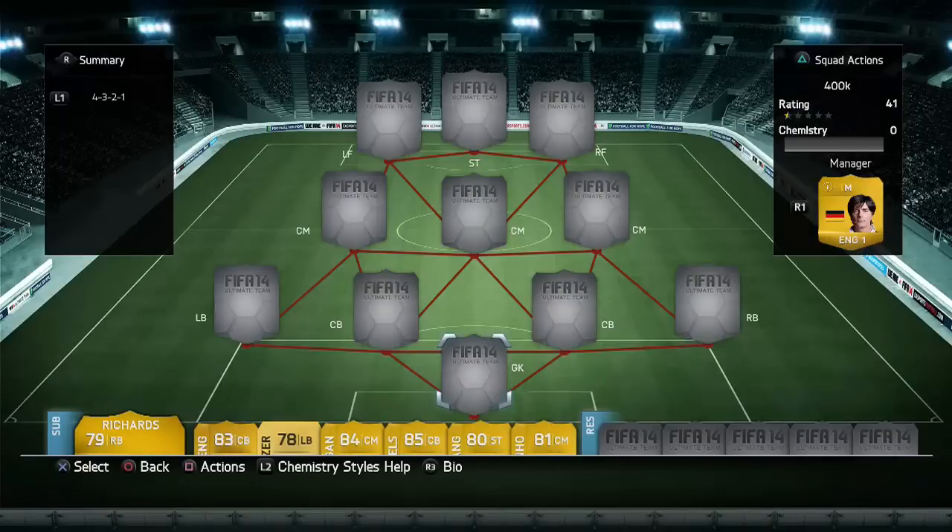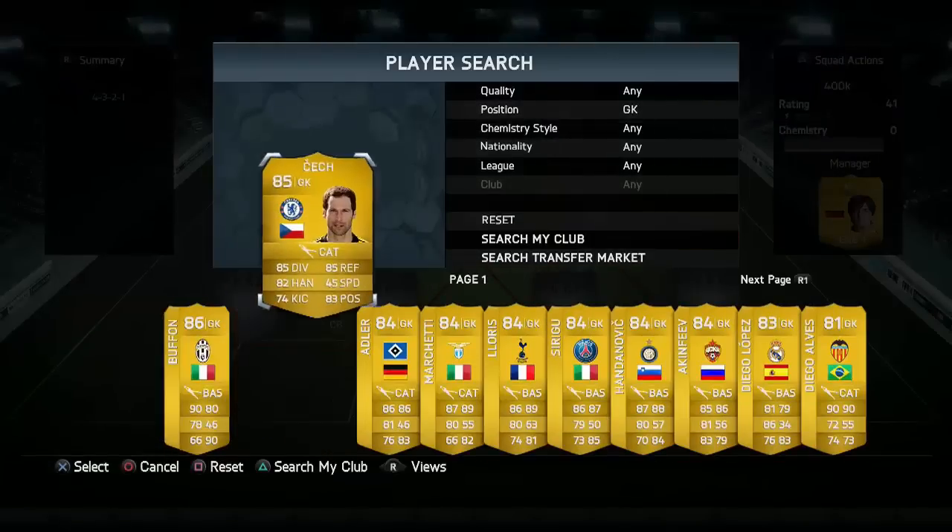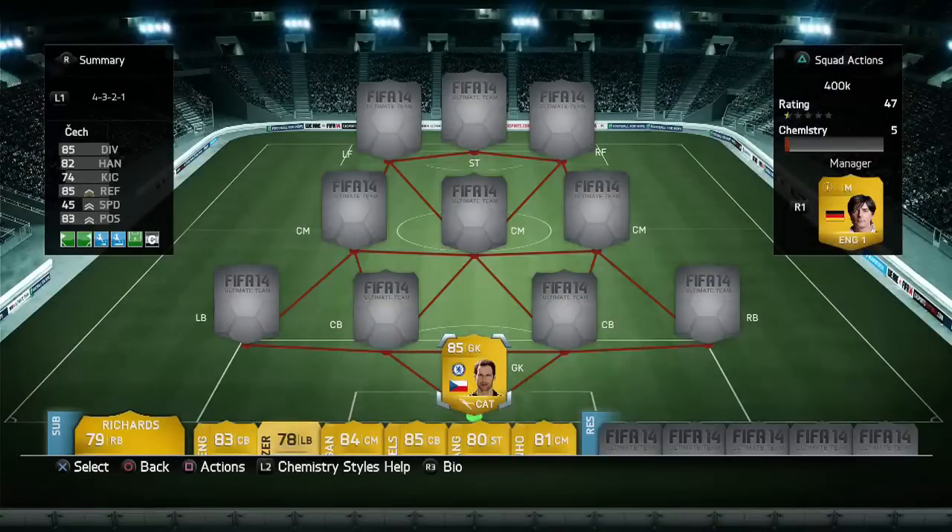Let's start off with the goalkeeper — we have got Petr Cech. In my opinion, the best goalkeeper in this game, easily. Well, the best non-informed card. Team of the Season Cech is better, but for a rare gold card he is amazing.